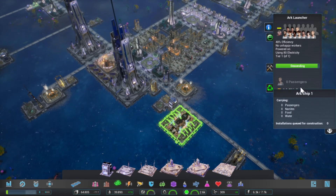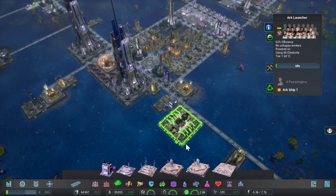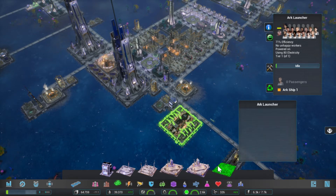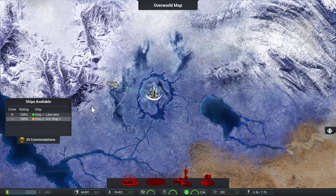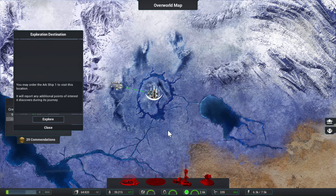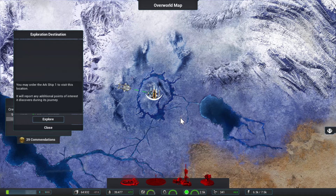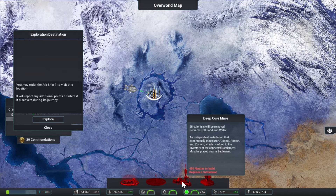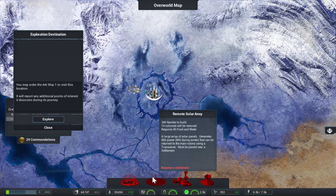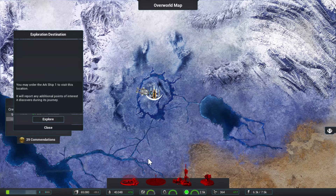We have the arc launcher now. Arcship one is carrying passengers, nanites, food — installation skewed. Okay, so I don't need one per installation, but I will need one for the construction phase at least. Let's zoom out — the arcship is idle, that's fine. Overall map, we are there now. But there's nothing here. So we can set up a remote settlement wherever we want, apparently. Okay, I need 500 nanites.